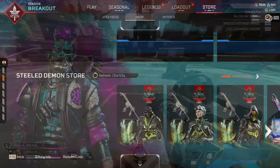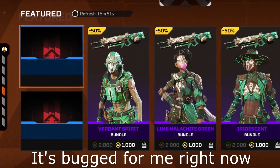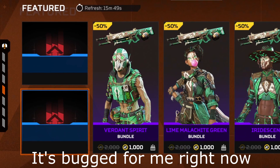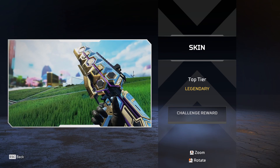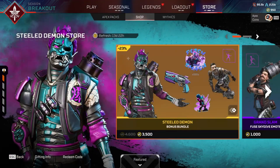Also, remember to use your free gifts. You can gift this Fuse skin and sticker — it's in the store, you just have to scroll down to find it. Make sure you gift both of those as it will count towards the Breakout Challengers to getting that free Flatline skin.